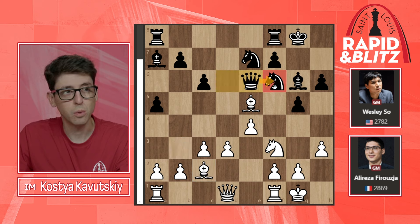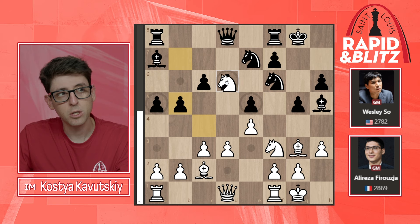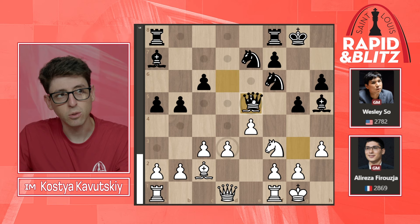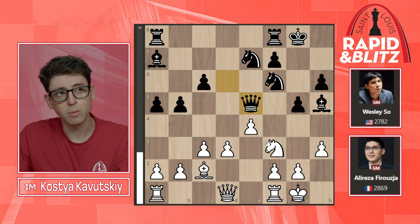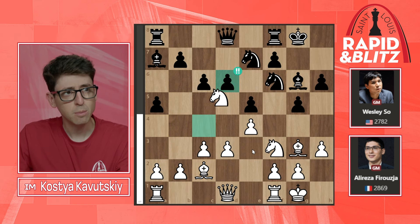Bishop g6 was a huge mistake. Apparently b5 would have been fine for black, because with the bishop on h5 those tactics don't work. After takes, black can take the pawn, and if bishop takes e5, queen takes e5 — white is giving up too much material. After knight e5, bishop takes d1, black is going to be up a piece.